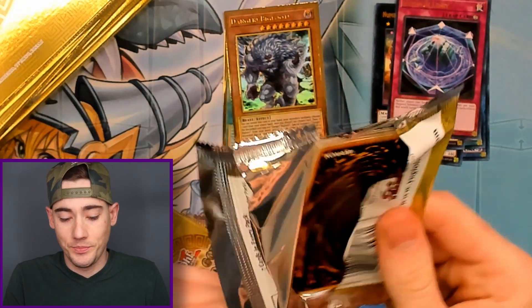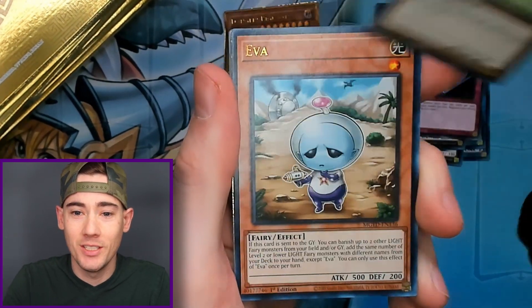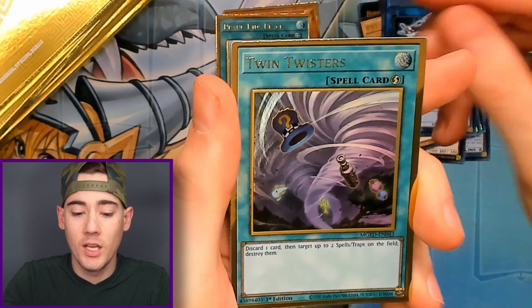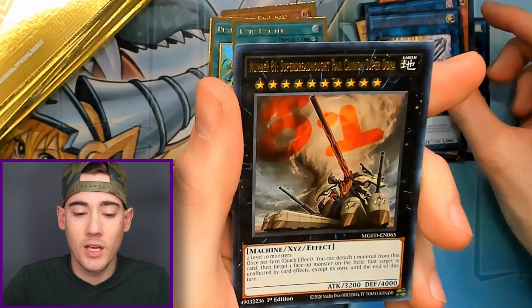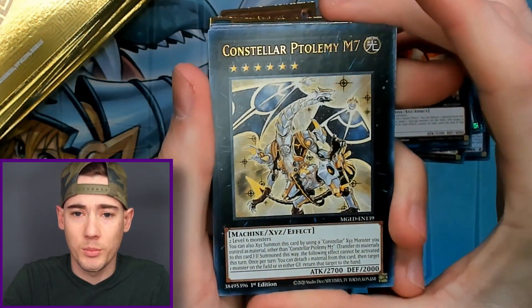Starting with Bigfoot, not a bad start I guess. We got Psy Frame Driver, Eva, Code Talker, Prank Kids Place — which actually has some value — Twin Twister, Code Talker Inverted, and Number 81. Prank Kids Place is like $3, $3.50, something along those lines.